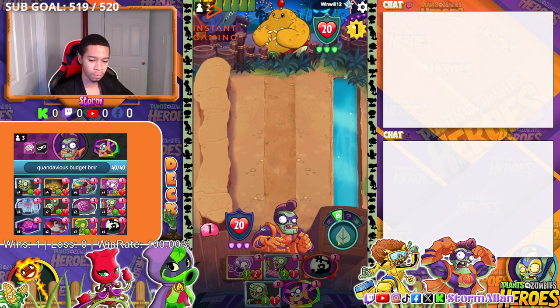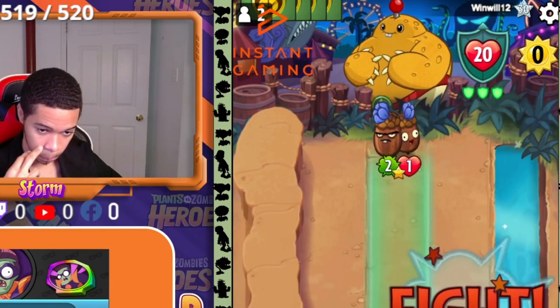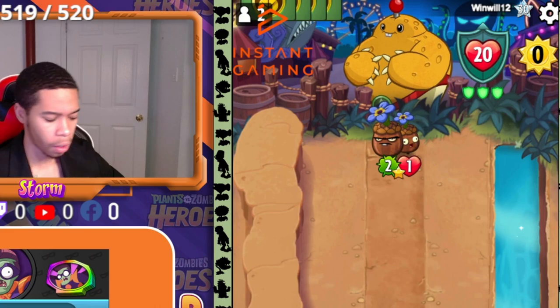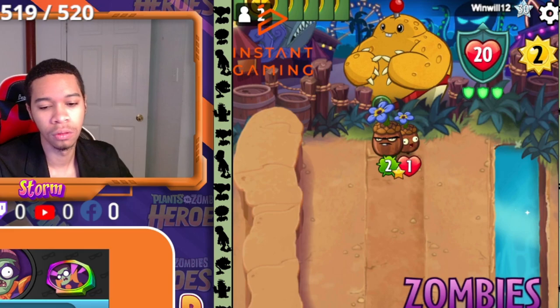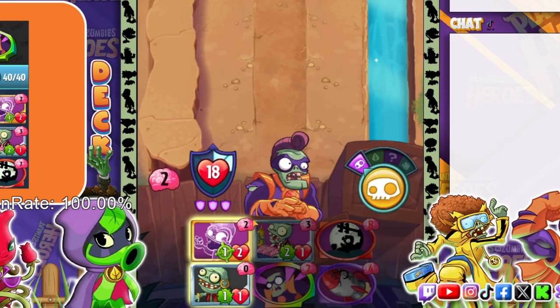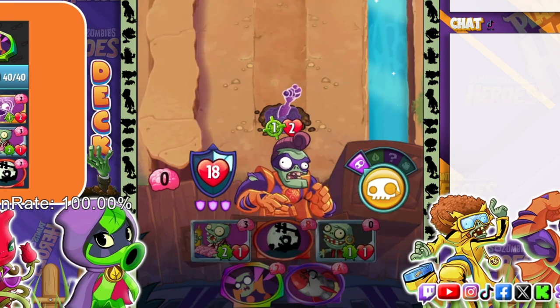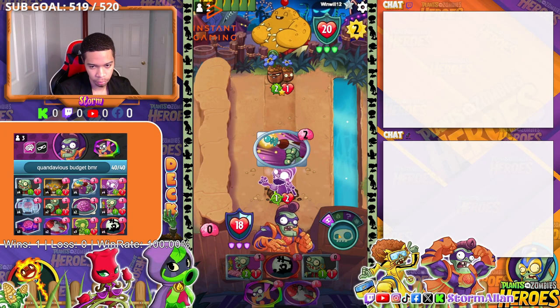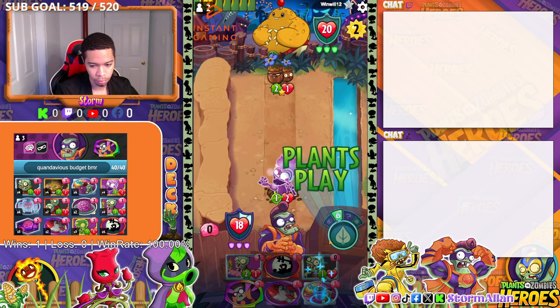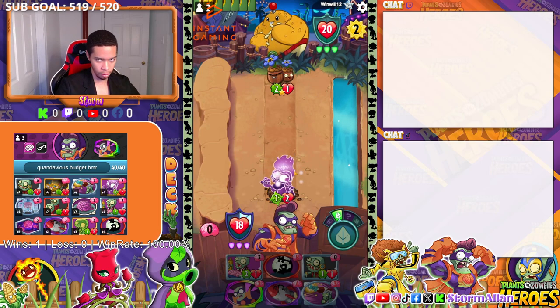On to our second opponent, our second victim. He was playing really well using Forget-Me-Nuts. This one is epic — he pulled out Forget-Me-Nuts right at the early start of the game, which is very bad because this deck is focused a lot on tricks: using that BMR, those extra attacks, those rockets, those scientists, those Beam Me Ups. We had to focus on getting rid of this card as early as possible.